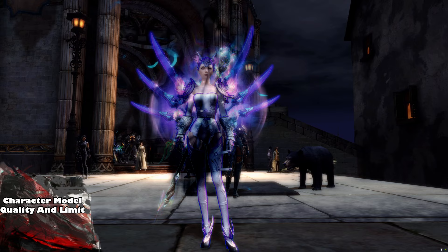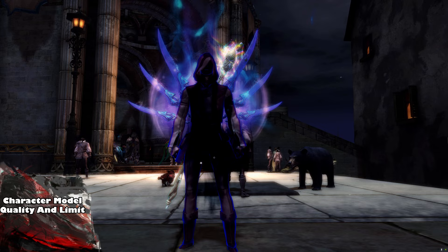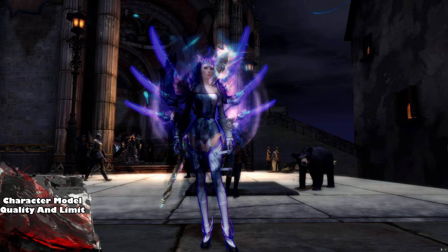Character Model Limit and Quality are absolute beasts and they're not to be taken lightly. I'd recommend keeping these on low all the time to keep your frames nice and stable, possibly even putting them on lower settings for things like World Bosses. That being said, if you do fancy raiding, there are some enemies that appear invisible if you have these settings on the lowest quality, so make sure you keep that in mind and keep them on low or medium for raids.